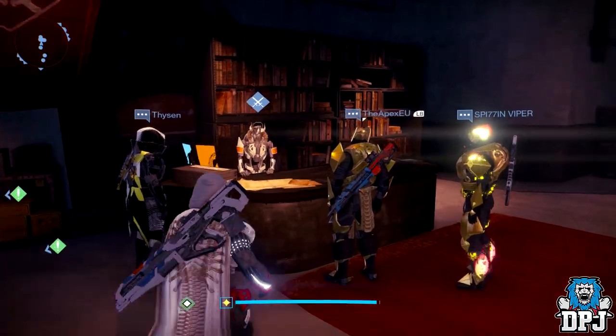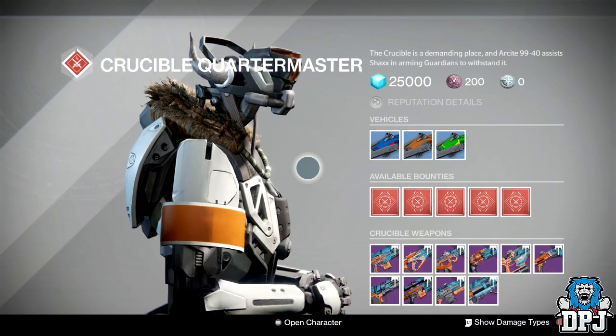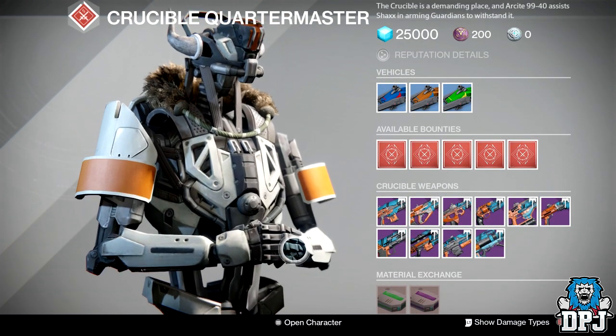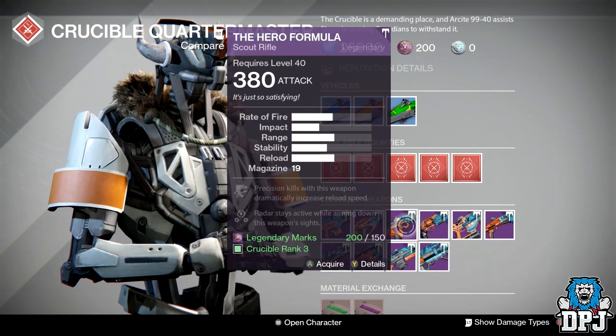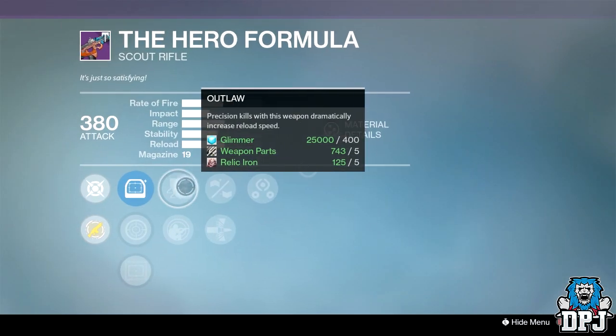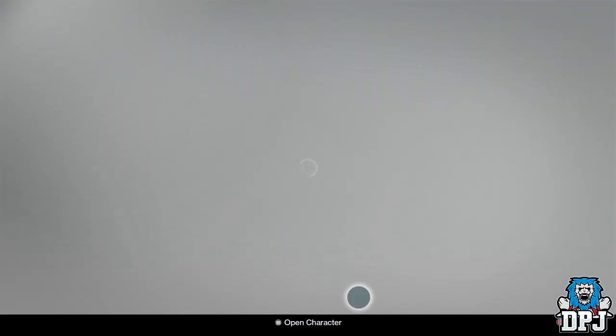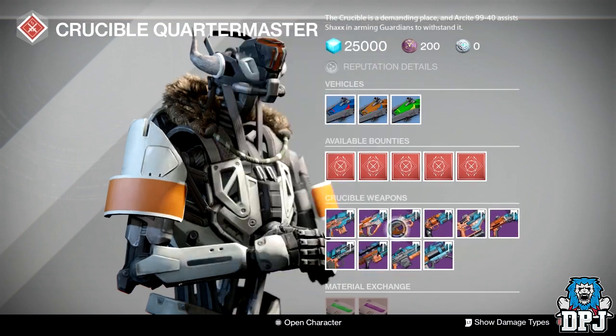This week we are going to start with the Crucible Quartermaster and let's see what he has. To be honest there isn't much here. We've got an okay roll Hero Formula — we've got Outlaw, Brace Frame and Third Eye. But to be honest I've got the perfect rolled Hero Formula already and I don't think it's that great.